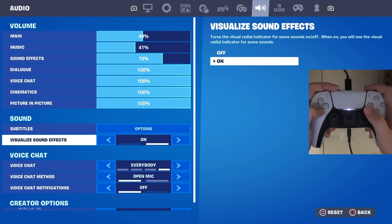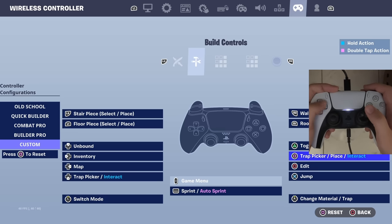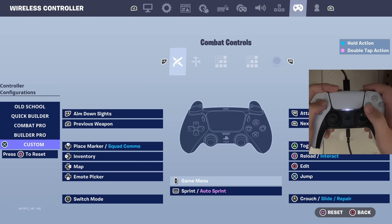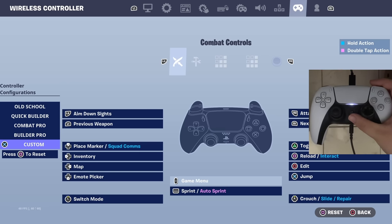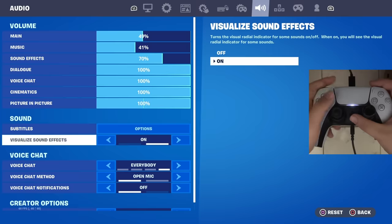For audio settings I just have visual sound effects turned on. Here are my binds — my combat controls, my build controls, my edit controls, and my ability controls — you guys can pause the video for them. That's going to be the end of the video. If you guys found it helpful make sure you hit that like button and subscribe if you're new. Make sure to use my code Gloomsie and comment down below '240k' — I really want to know who made it to the end of the video. Peace!